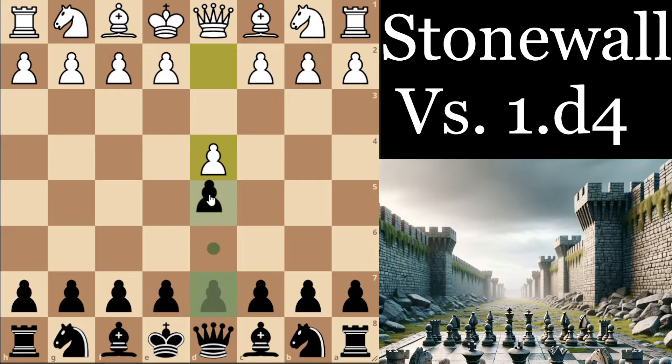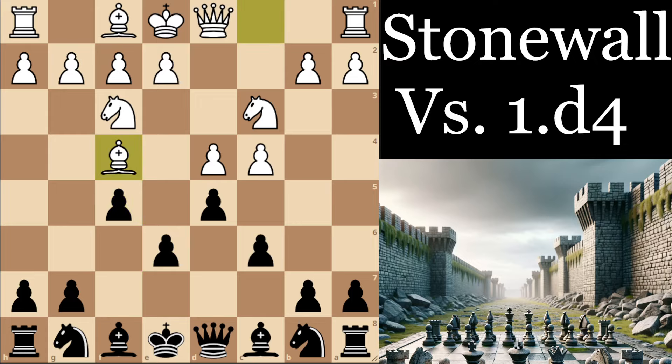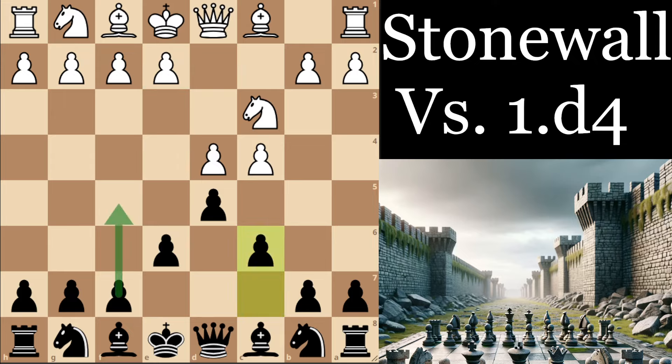Let's also see the move order with d5 briefly. If you decide to go for the triangle-style move order to try to get the Stonewall setup, do keep in mind that you can't do it against everything. For example, if they play Nf3, you probably want to play something different from f5, because f5 allows White to get the Bf4 setup — which is what we're trying to avoid — where White has too good control over the e5 square. If they play e3, that's the moment where f5 would come up more often.